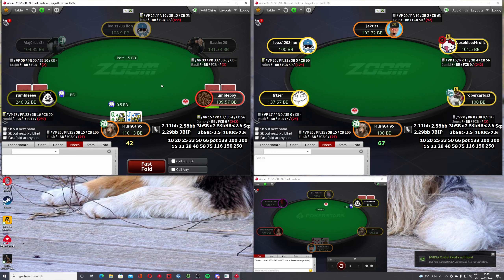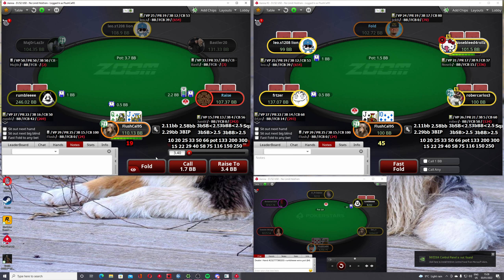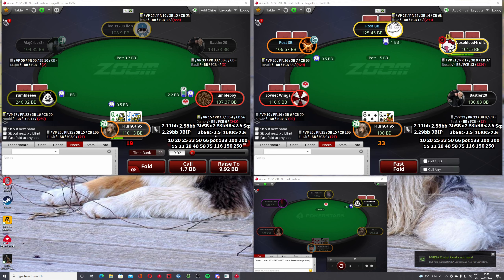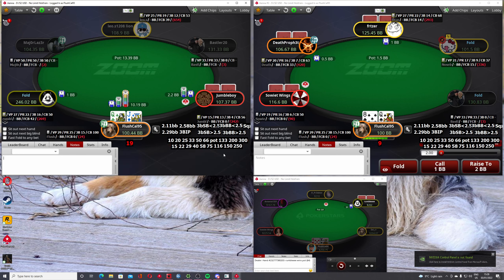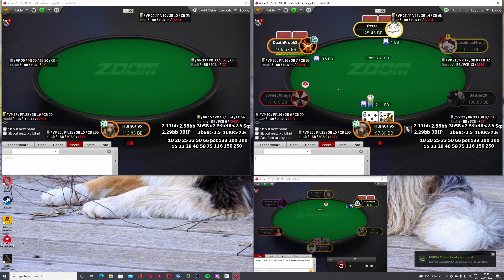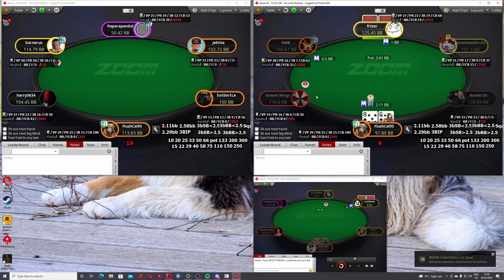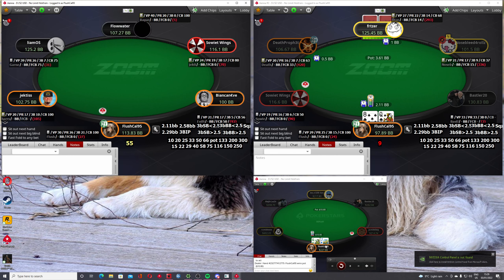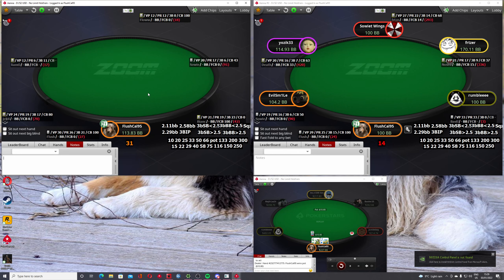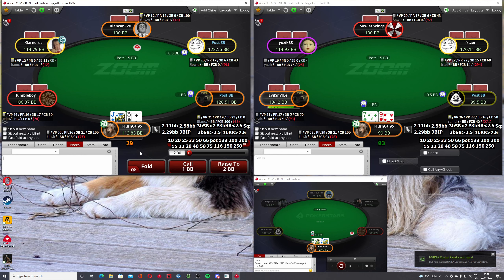Gonna fold the point eight. Again against that size, I think I do mix this into a three-back on this roll. It's close though with the queen-jack when I roll 19 - I wouldn't be doing it more than around a quarter of the time. That'd be the absolute max.